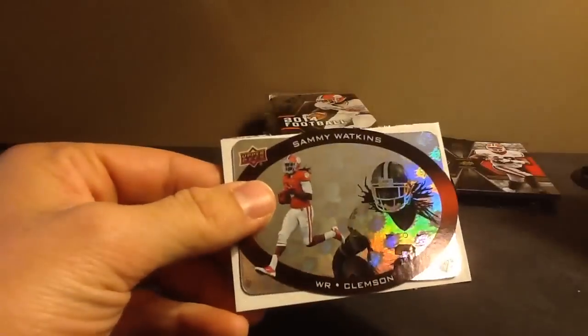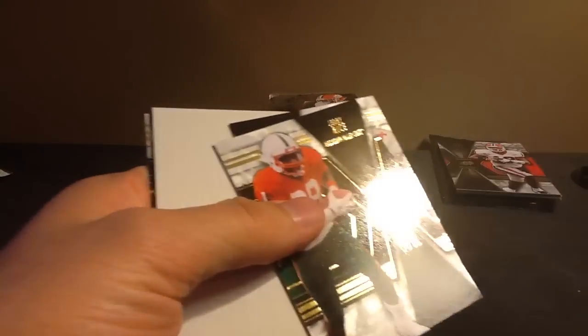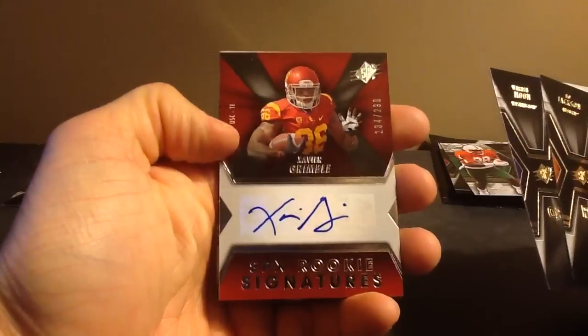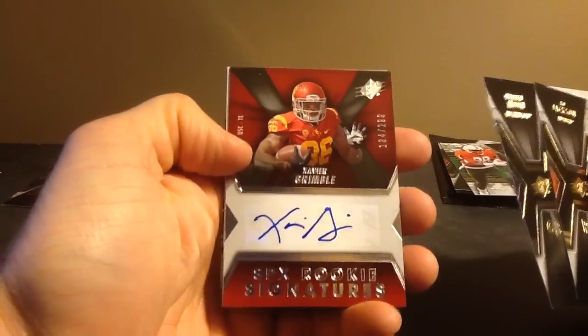We're starting off with a '96 hologram of Sammy Watkins. We are doing Xavier Grimble — USC, and the Giants for a little bit. I think they cut him.